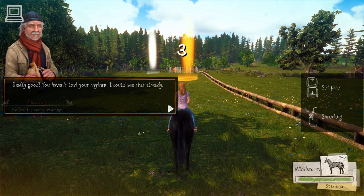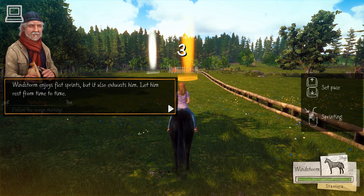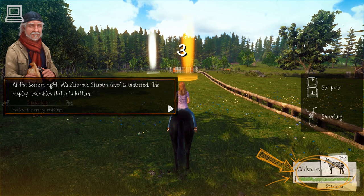Oh, really good. You haven't lost your rhythm. I could see that already. Do another round on the paddock but this time fly. Make Windstorm run and then keep the left mouse button pressed down to sprint. Windstorm enjoys fast sprints but it also exhausts him. Let him rest from time to time. At the bottom right, Windstorm's stamina level is indicated. The display resembles that of a battery.